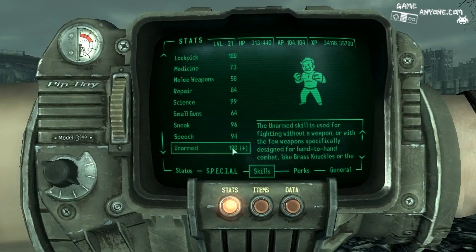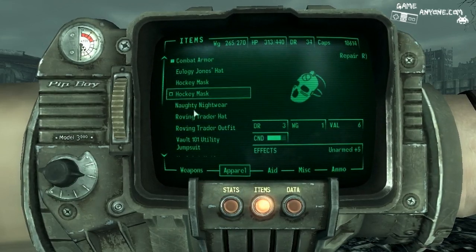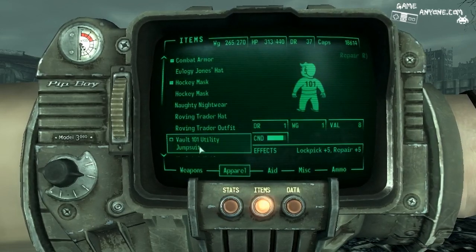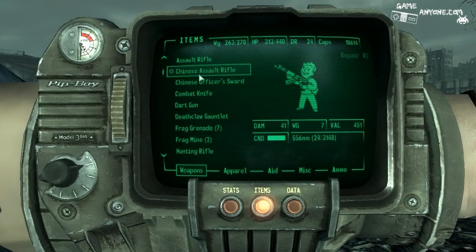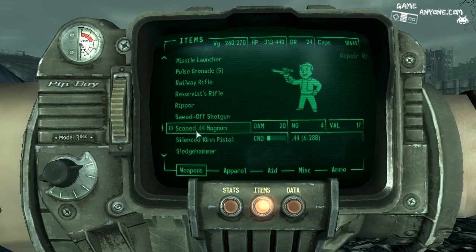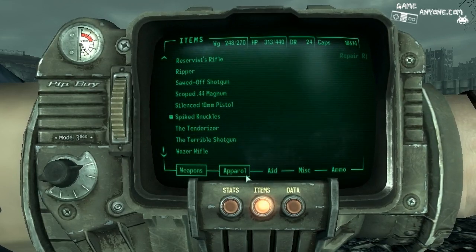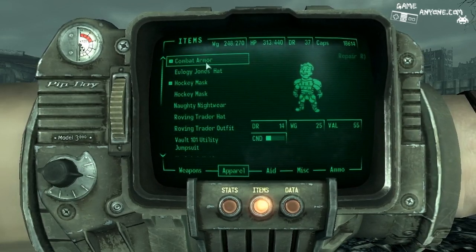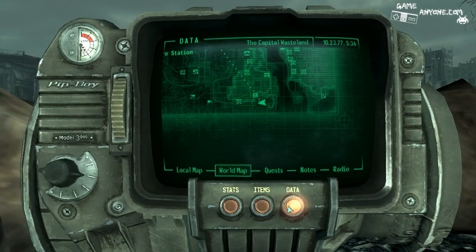Wow, Unarmed is at 100 now. That's probably just because of our mask, though. Let's see here, out of curiosity. Take that off — it's at 97 at this point. Still pretty good. Can I repair this? Nope. How about anything else? Maybe the tenderizer — yes, indeed. And that's about it. Alright, let's plop this back on, which is pretty damaged at the moment. Actually, we're gonna put these on because we're gonna need them soon.